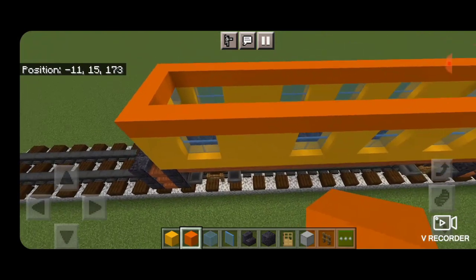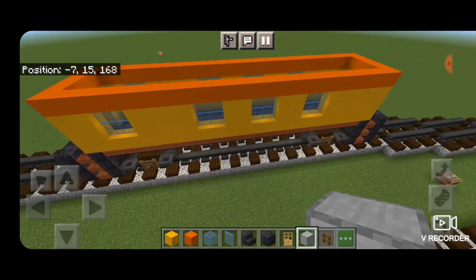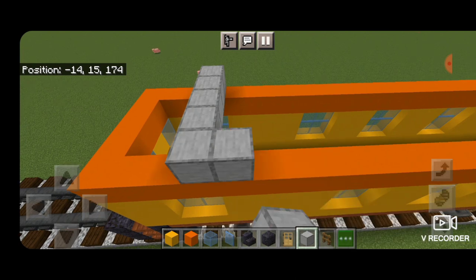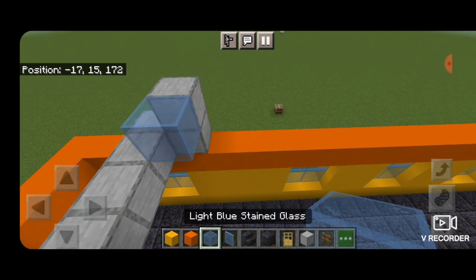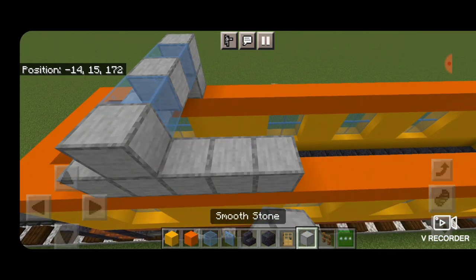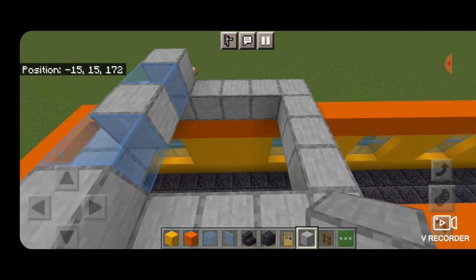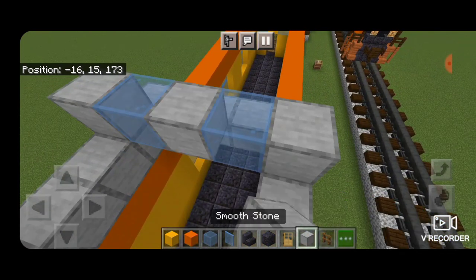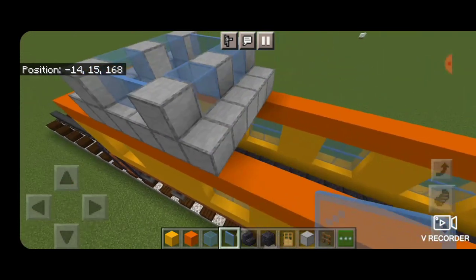Come above the inner edge of the first window and put five smooth stone blocks coming sideways across the top, then a column of two on each side. In the middle: light blue stained glass, smooth stone, light blue stained glass. Put four smooth stone blocks coming forward on each side and across the end, then one on each side with light blue stained glass on each side and a smooth stone in the middle. Add two light blue stained glass panes on either side to frame in the cupola.